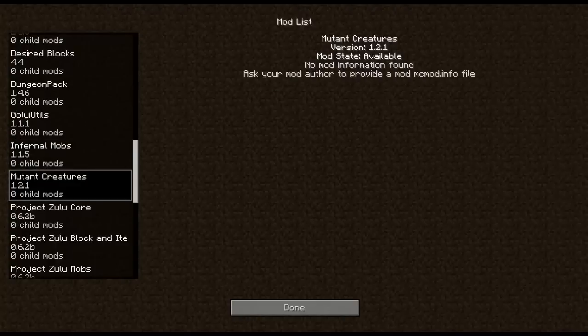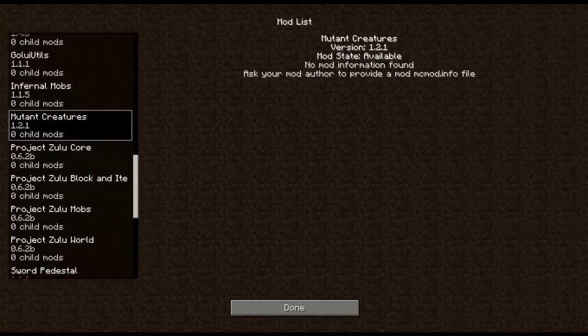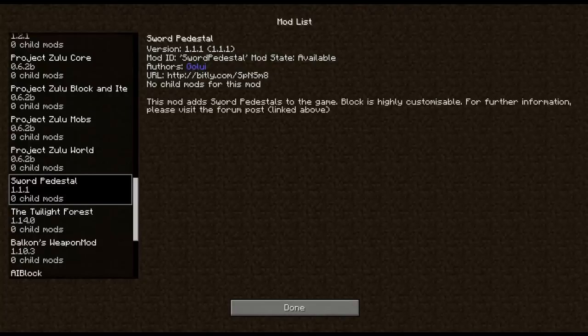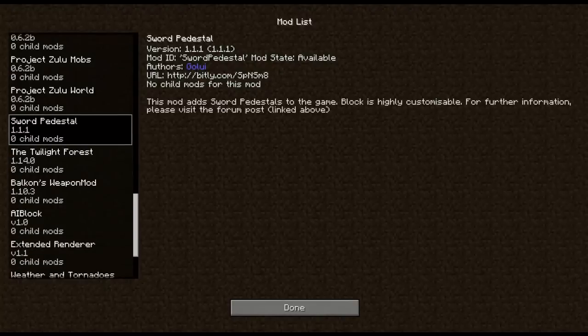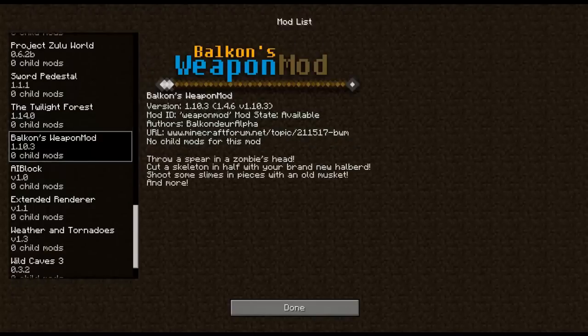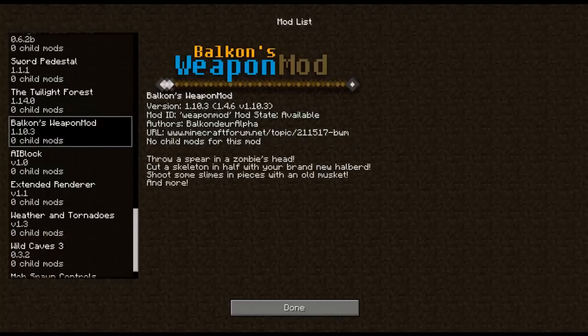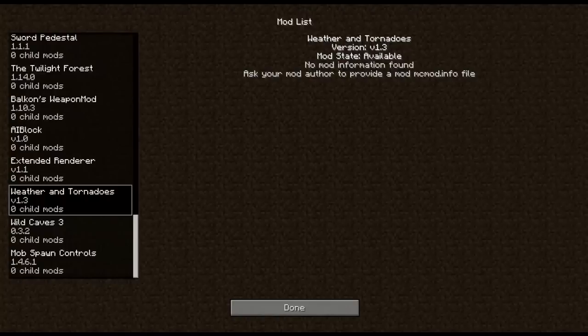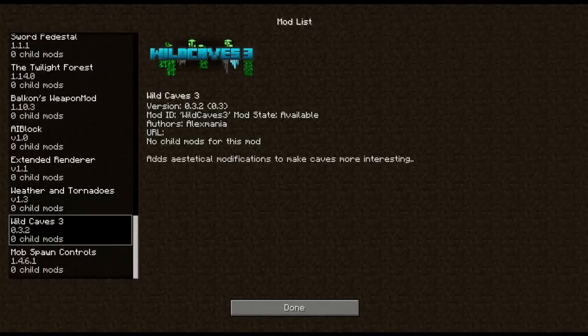Mutant Creatures — Mutant Creeper, Mutant Zombie, you will see those. Project Zulu, which adds a lot of cool mobs and items into the game. Sword Pedestal — I thought it was pretty cool and it adds up with the furniture mod. Twilight Forest, a new dimension for us to explore. The Weapons Mod — Belkos Weapon Mod — I've used this before in my LPs, lots of new cool weapons. I also think these are two supportive mods. Weather and Tornadoes by Corosus — yes, everyone knows these. Wild Caves is an awesome work in progress mod that I found.